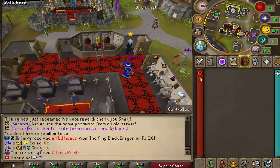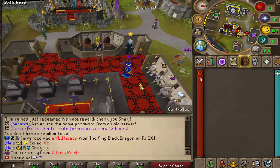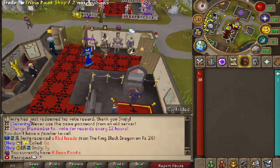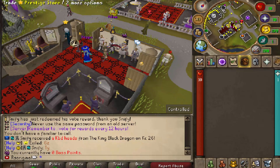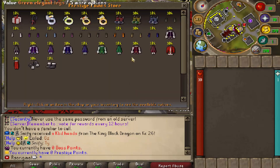You can view all the stores, manage your own store, and just do so much more in this area. You can have a look at all the shops, search for items, search for players, and edit your own shop. You're also going to find all your key point stores right here, like your boss point store, your trivia store, your donator store, your vote store, and your prestige store as well, which is also going to feature some really good items.